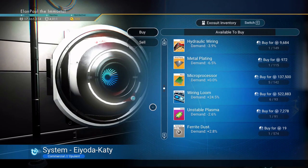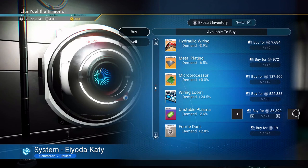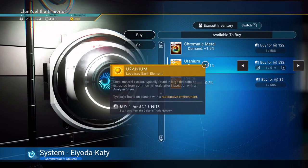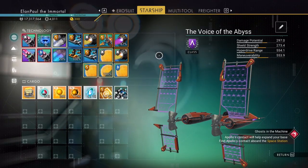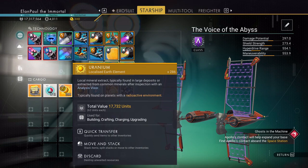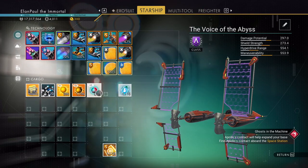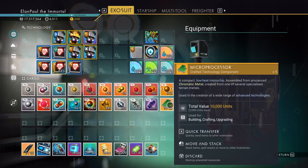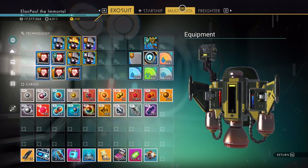Unstable plasma — I don't think I have any. They're not terribly expensive and I might be able to make them later. Let's get five for now. Always going to need ferrite dust — grab it when you can. Chromatic metal, I have over a thousand. Uranium is a good thing to get; pyrite is even better. We have plenty of pyrite. Uranium we could use. Let's get some uranium — 260 on me, 500 on the ship. That'll be very handy.